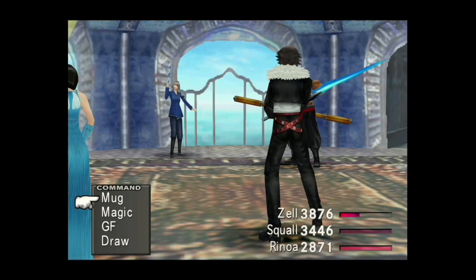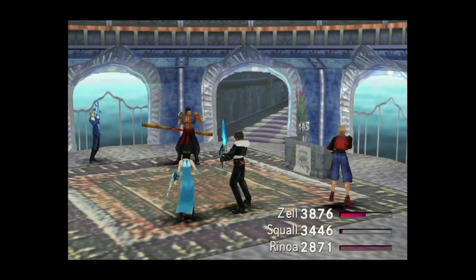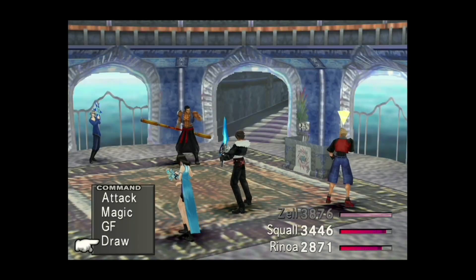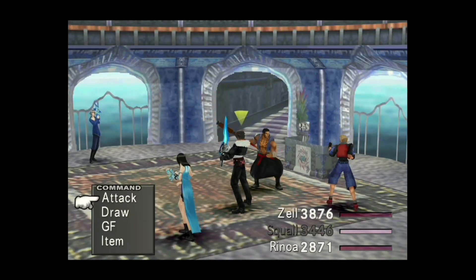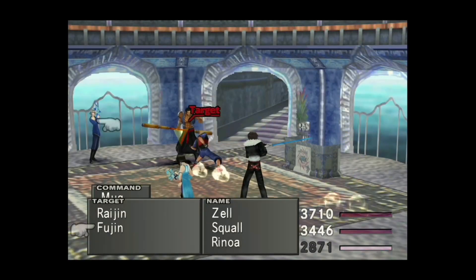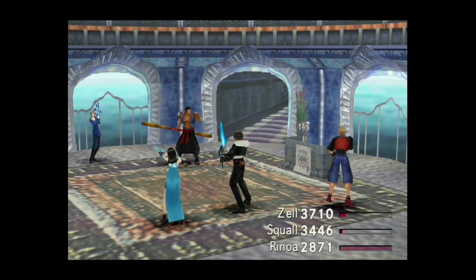Okay, now we can start taking these guys out. Can I mug strength-ups from Rajin again? I'm not sure — oh, I can! Great. Now let's take this guy out like before. I want to try to mug something from Fujin too. I should probably use those strength-ups — I keep forgetting.